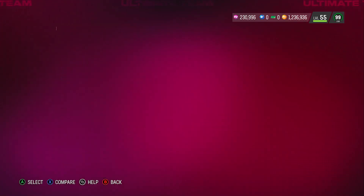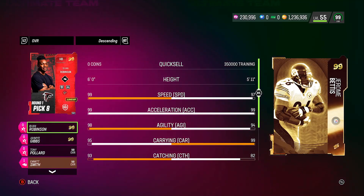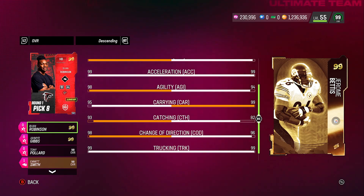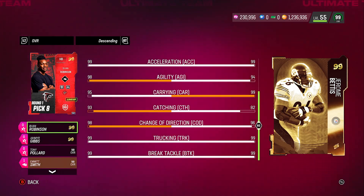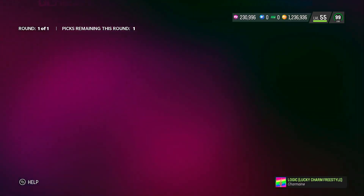Jerome Bettis will be the last one — I definitely wasn't going to go through every single card. He has 97 speed, 99 acceleration, 94 agility, 99 carrying, 82 catching, decent change of direction, 99 trucking, and 99 break tackle.